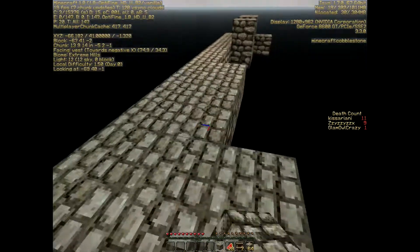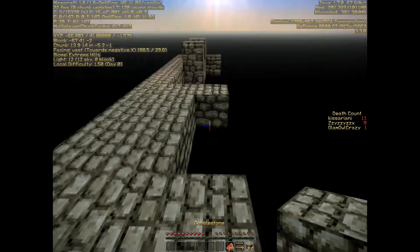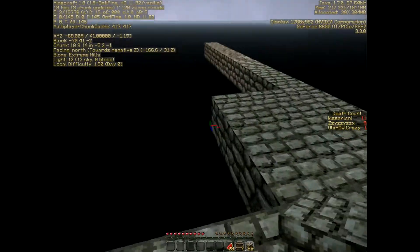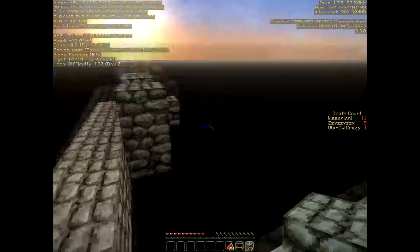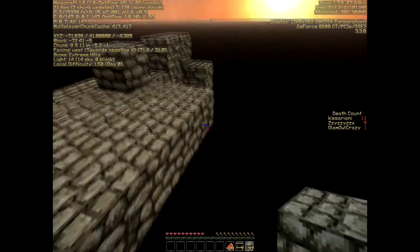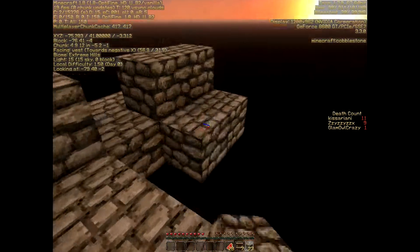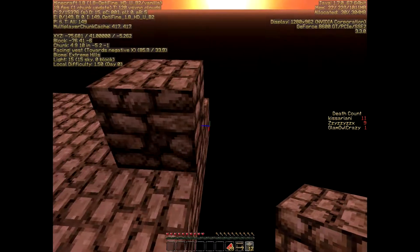You said by the mob spawner there's wool and stuff? At the very end, in the chest to the right. Oh, that crazy moment when you get block lag.